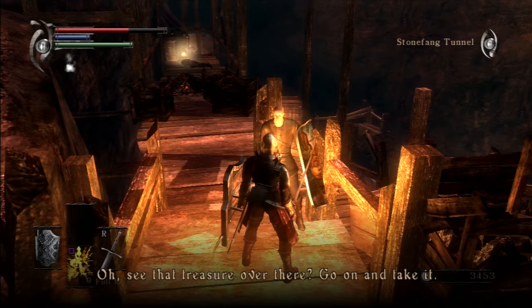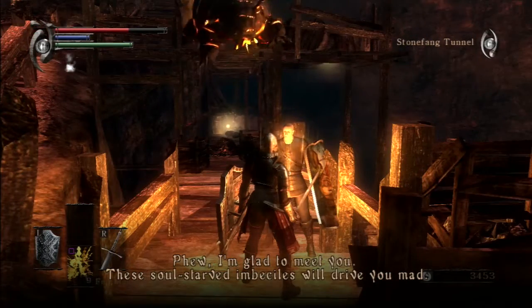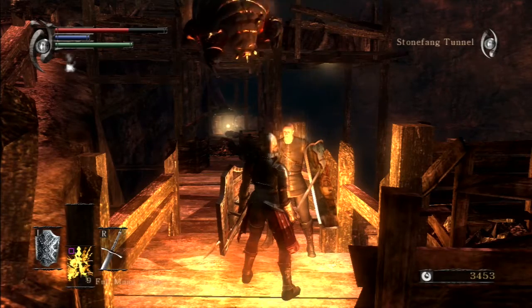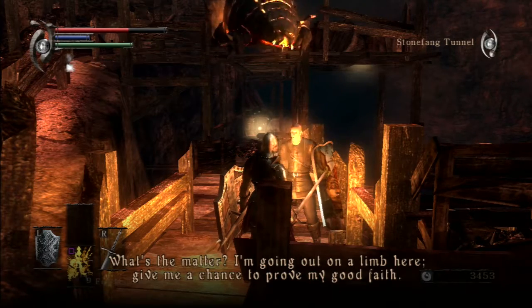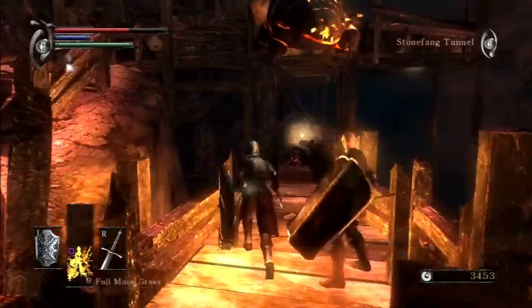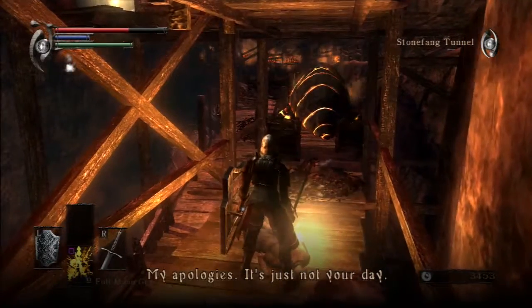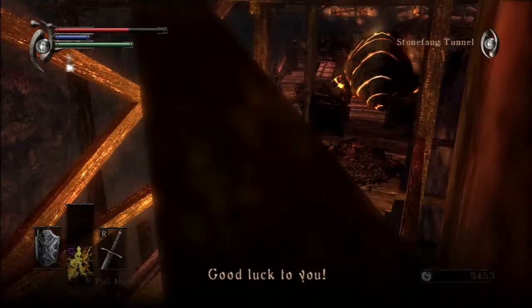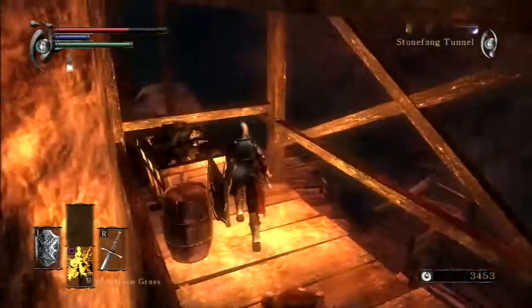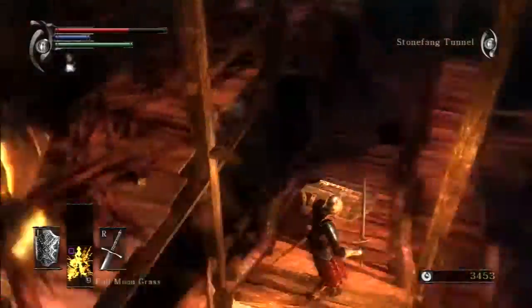Patches says: 'Oh, you're not mad like the rest are you? Well, what jolly traveling companions we are! Pleased to meet you — call me Patches. See that treasure over there? Go on and take it, my gift to you, just to show that we're friends.' I don't trust you, Patches. 'I'm going out on a limb here — give me a chance to prove my good faith.' Watch what happens. Yeah, well, it's a pit. You can hear him running — there he goes on top.